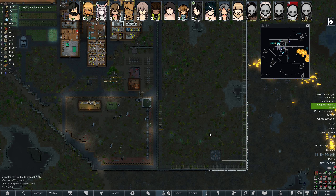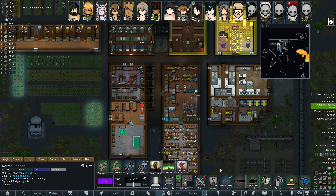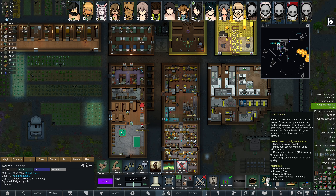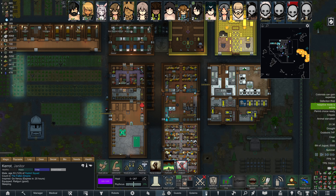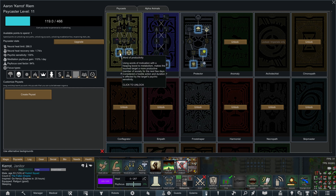Magic is returning to normal - wonderful, I didn't even really get to use anything. I don't ever really give throne speeches or leader speeches. I'm hesitant to use these because if they go wrong it can be a negative moodlet that I don't want to deal with. I have one magic point to spend. I thought I already put a point into this - I'm gonna do Focus so I can learn another psylink ability.